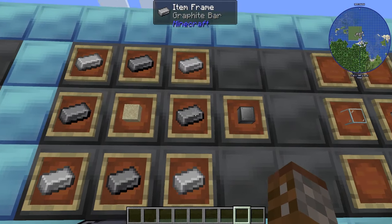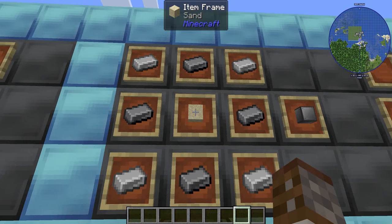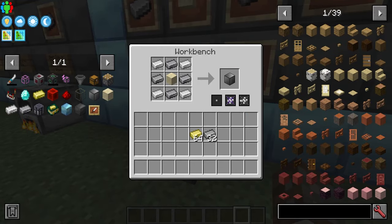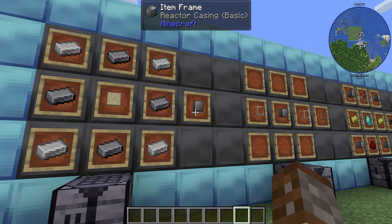The first thing we're going to need are reactor casings. These are made with four graphite bars, four iron ingots, and some sand. You will get only one per craft and you will need a fair few of these depending on what size you're actually creating your reactor.